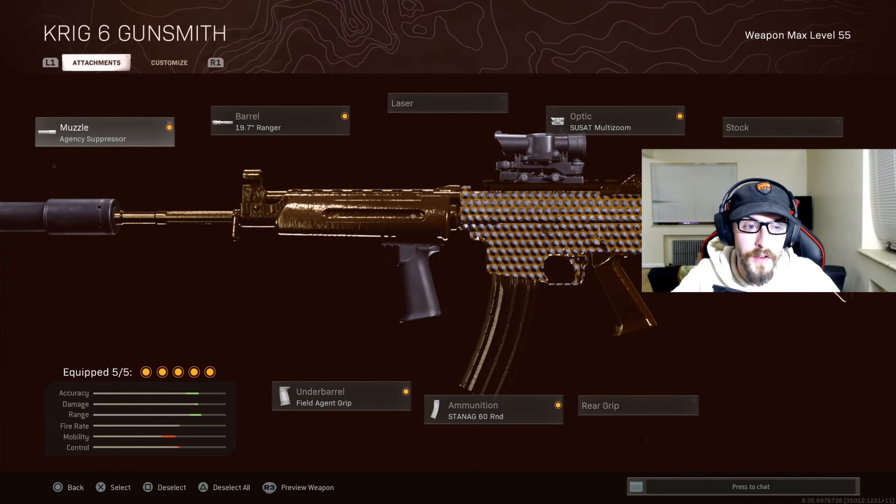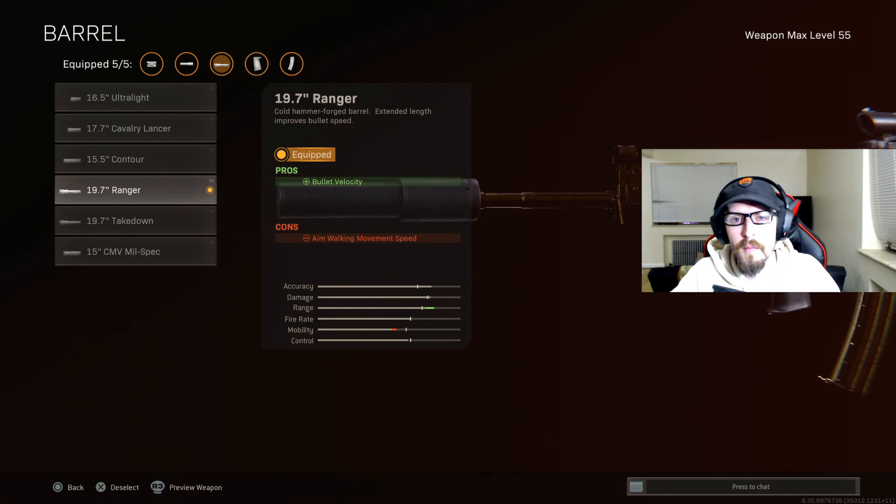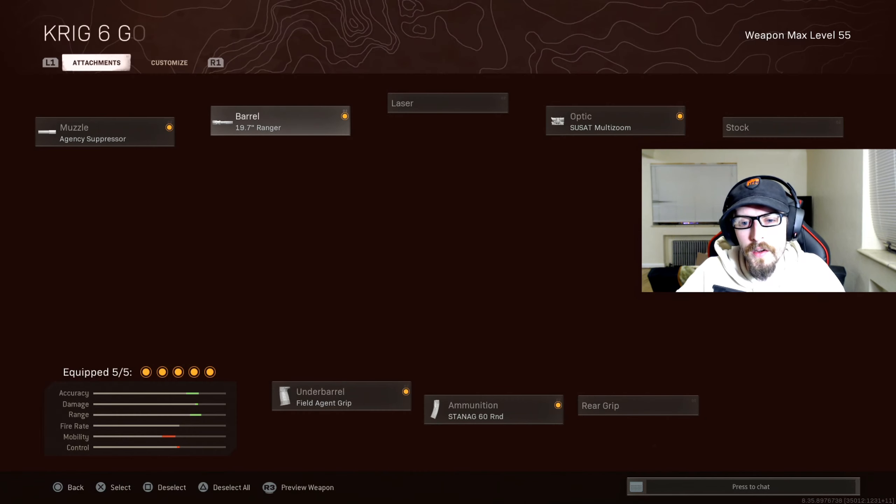For our attachments: the muzzle, we have the Agency Suppressor, helping us with sound suppression, vertical recoil control, and bullet velocity — which is crucial for the Krig 6 especially at range — and that effective damage range of course. For the barrel, we have the 19.7 inch Ranger. Bullet velocity is important, so again we're going to get an increase there.